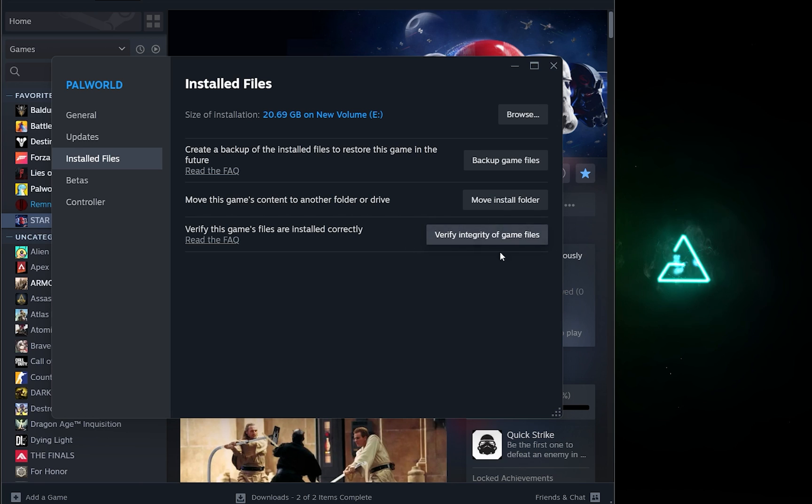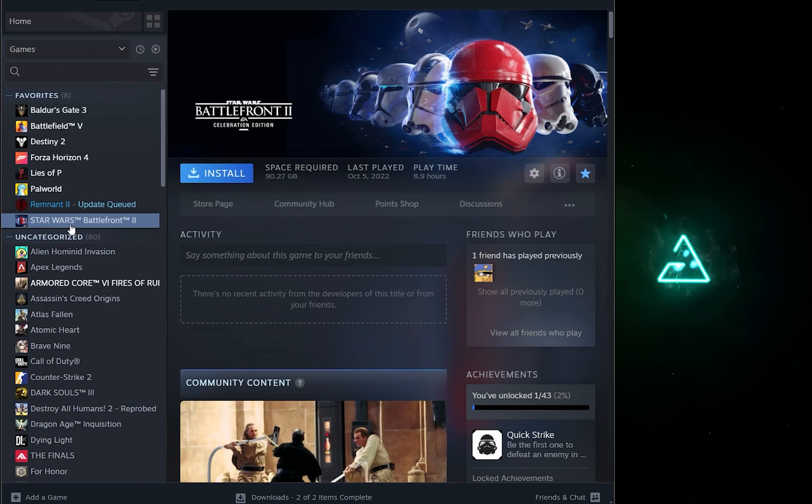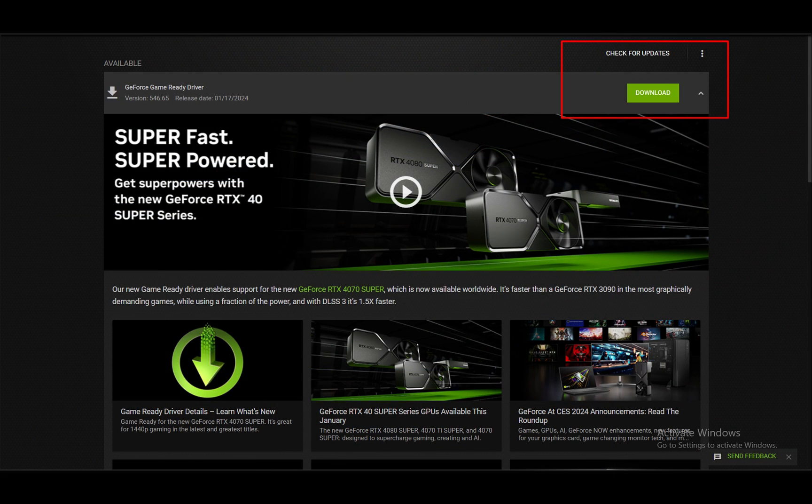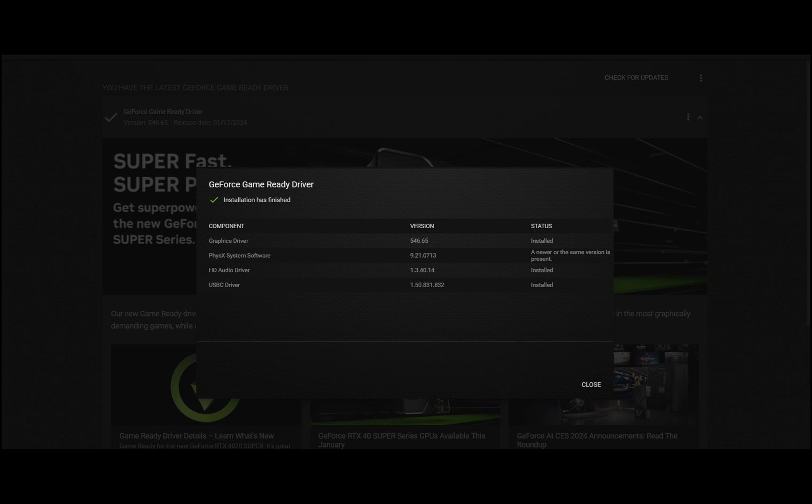Click on 'Verify Integrity of Game Files.' Once you click that, you'll see a circular progress indicator on the game — it should take around 10 to 15 minutes to verify the files. The next thing you need to do is check if you have the latest Nvidia or AMD drivers installed and update them if not.